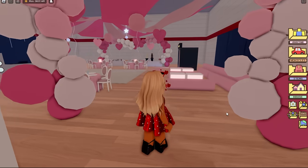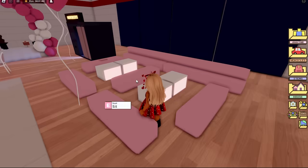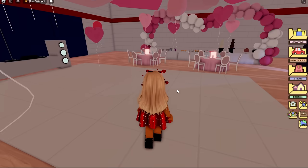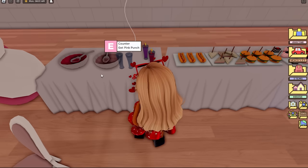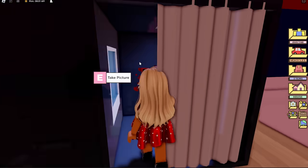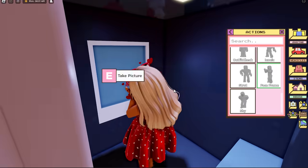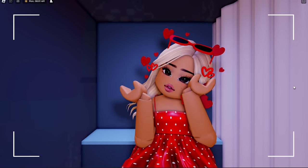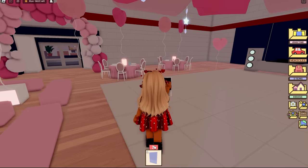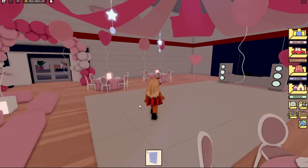Oh I hear music — oh my gosh it's all pink! This is so cute! We have a balloon arch, a cool area, a little dance floor, and food — drinks, punch, sandwiches, burgers, and desserts. We also have a photo booth, and since I'm looking cute, let me do the face frame pose and take a picture. Oh my gosh, that is such a cute picture! This Valentine's Ballroom looks so nice.